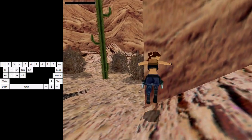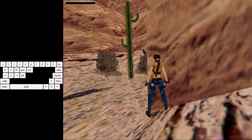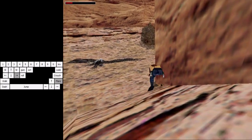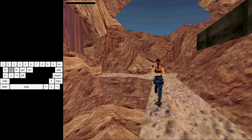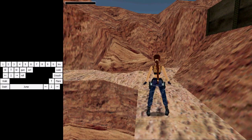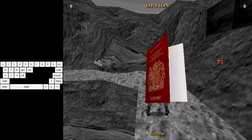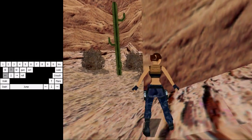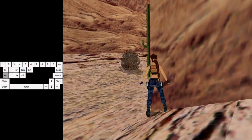If you crouch at the wrong angle it won't work, and that can also happen if you are too far from the corner. If you don't glitch up, try to turn a bit and go forward because she's almost standing. Just be careful about that. Anyway, that shouldn't be too hard since you've already done some crouch corner bugs. Let's go to the next one.